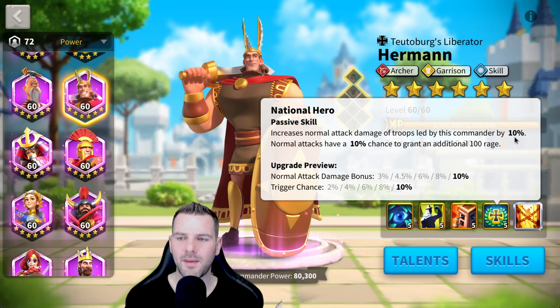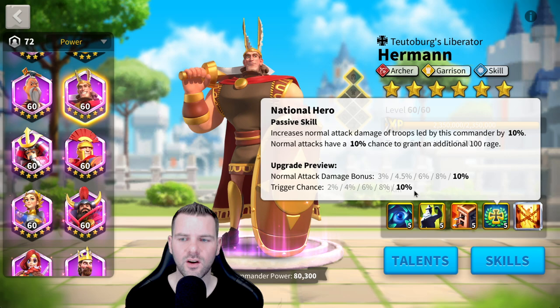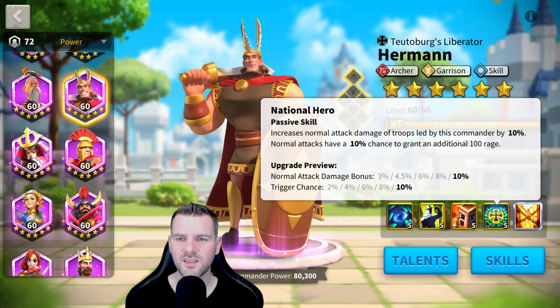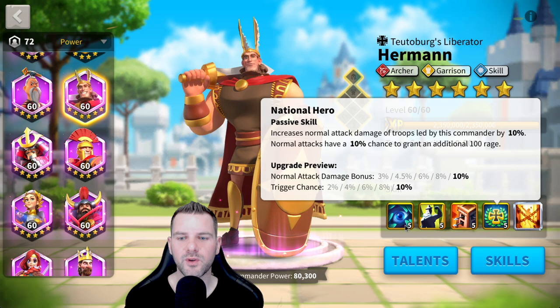National Hero increases normal attack damage of troops led by this commander by 10%. Normal attacks have a 10% chance to grant an additional 100 rage. Very strong. It's a 10% chance, so it's not going to trigger all the time, but there's no cooldown on it — it can cycle all the time. Your chances are low, but it could cycle one after another. The normal attack damage bonus is also very strong. This commander, honestly, on paper, should do very well. It's just overshadowed by cavalry.